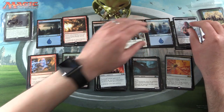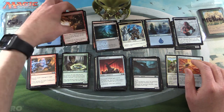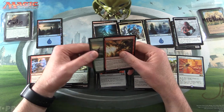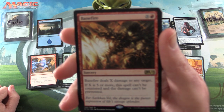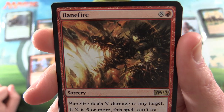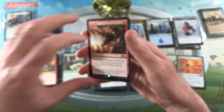So let's go through my picks today — slim pickings here. I'm going to go with Banefire because I'm a huge fan of red aggro decks, and the artwork on this is pretty cool as well. That would make a fantastic foil if you've ever seen that one.